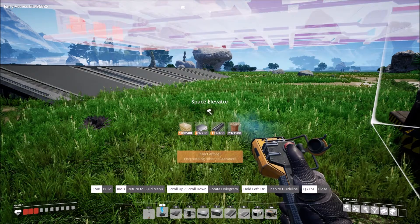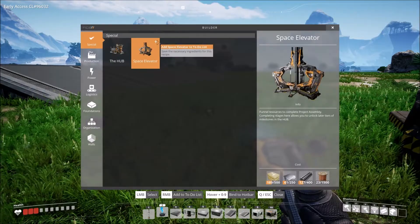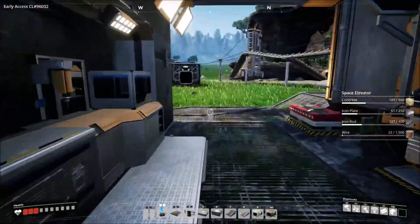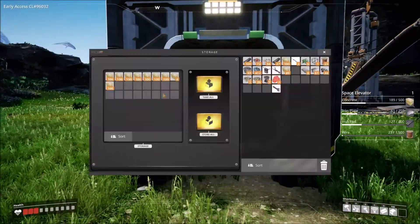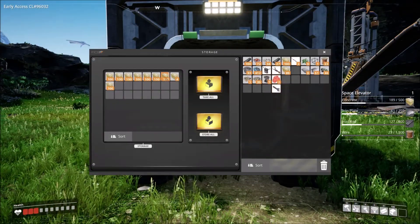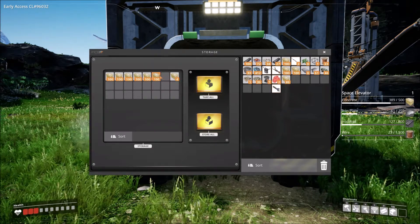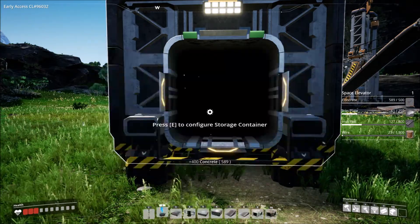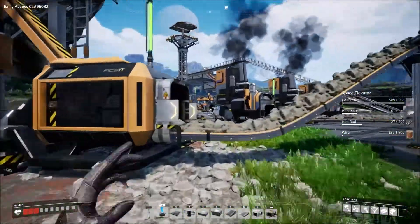I've been running the game kind of off where I walked away so that way we could build the space elevator. Let's actually — I wonder if I can just queue it up. All right, so we need to go pick up our resources and then we're going to build the space elevator, which I'm sure is going to take power. This is how we unlock the next level of research that's available for us, because we are kind of maxed out.